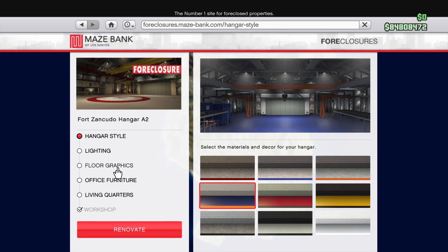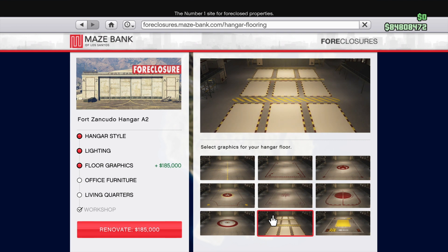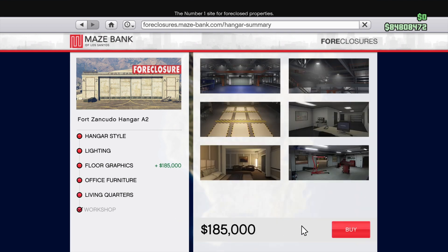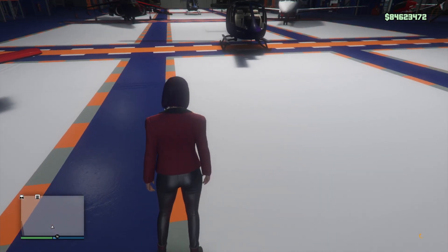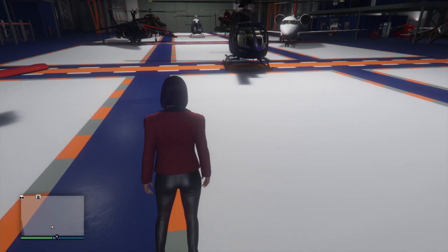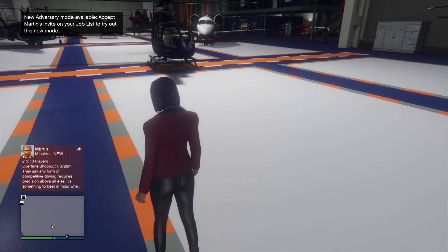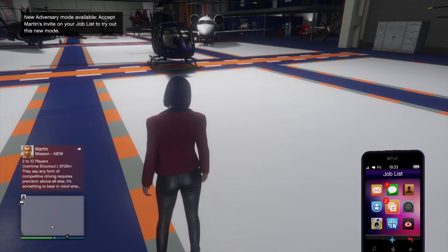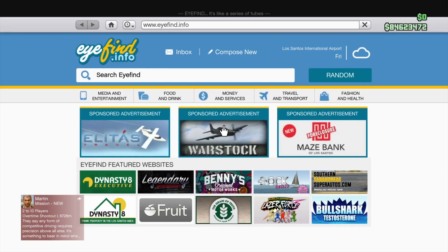Next is floor graphics option number eight — a $185,000 upgrade. With this one you get big large white boxes on the floor with your trim colors in nice little stripes and dashes, ending up creating nine large boxes on the floor.